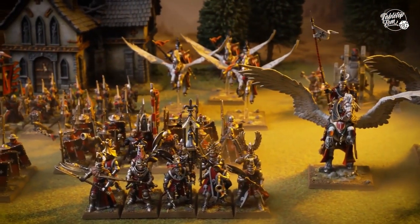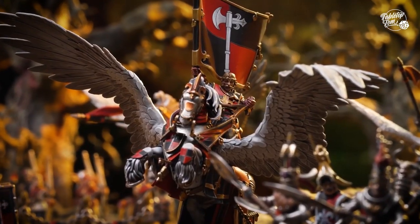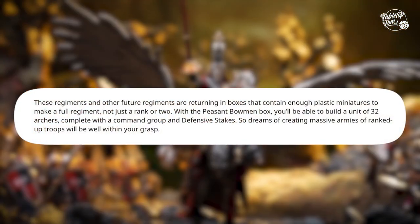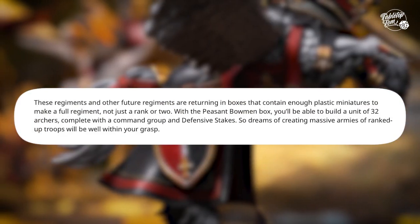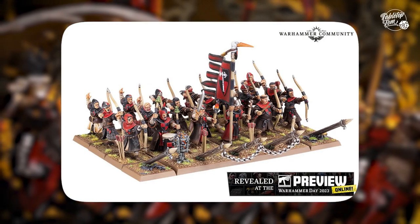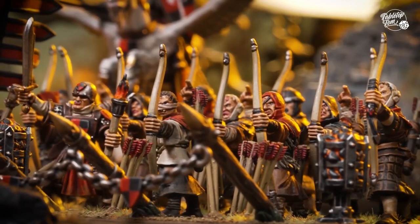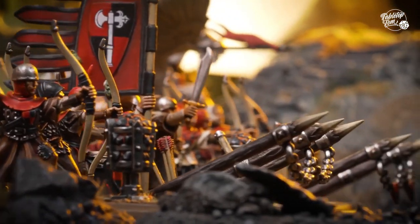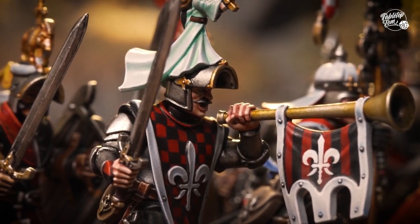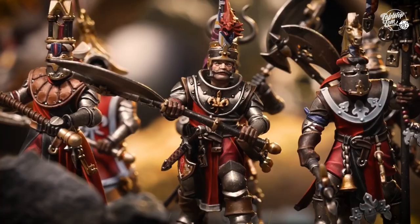Then there's the pricing. Kits will likely price similarly to current 40k and Age of Sigmar kits, and Games Workshop seems aware of that — they've announced that regiment boxes will come with enough plastic miniatures to make full regiments. For example, the Peasant Archers will come in boxes of 32, which is almost double what we see in early photos. That helps, though I think people will still be put off by older sprues. We haven't seen the rules yet, and as with Horus Heresy they might be selling bigger unit boxes because the game is more brutal and you need more models to field a decent army.